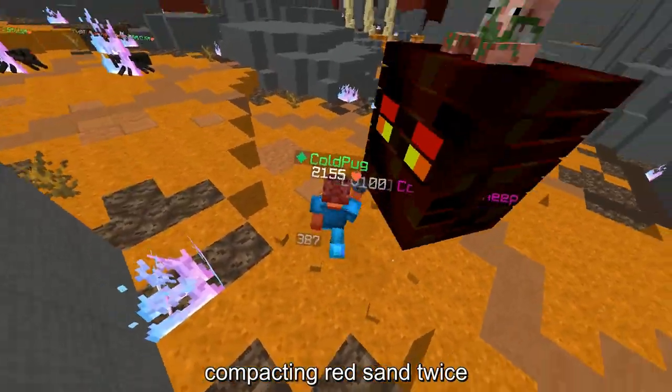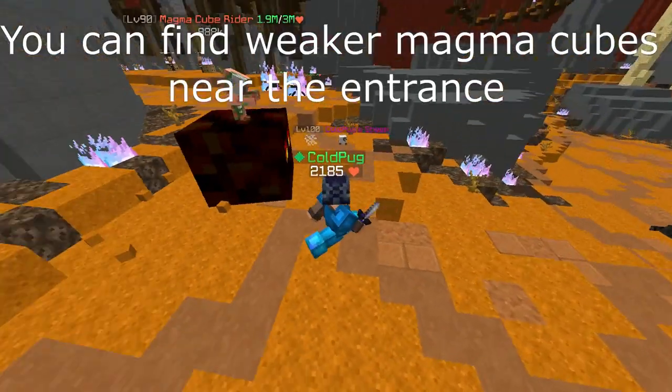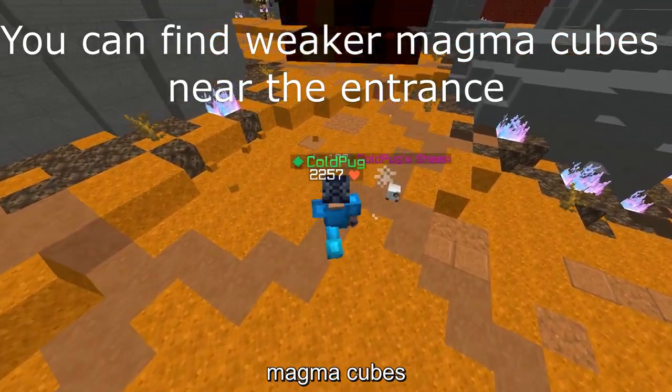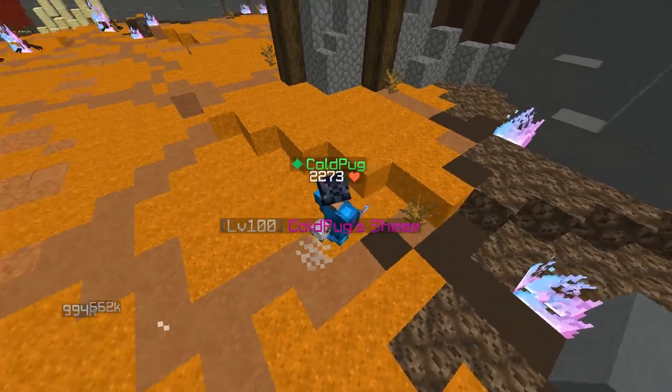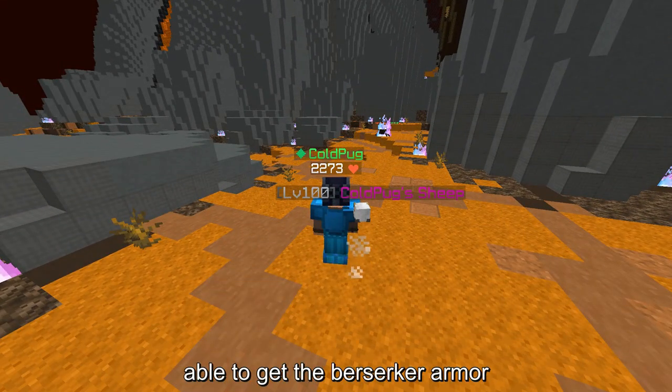Enchanted Red Sand Cube is made by compacting red sand twice. The Magma Chunks are dropped from magma cubes and the Burning Eye is dropped from flaming spiders. Using all these materials you should be able to get the Berserker armor.